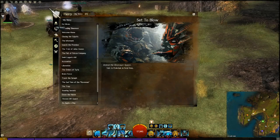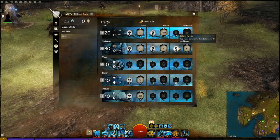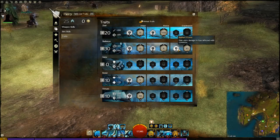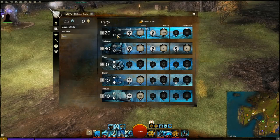For your traits, you want to spec totally into Radiance because that's where you get your high damage and high crits for the sword, and that's where the condition damage comes in as well. You also get the 10% burning from Zeal, so you've got to put 20 into Zeal just because of the increased burning duration - you really need that plus 20.